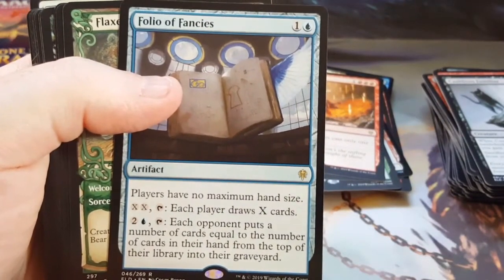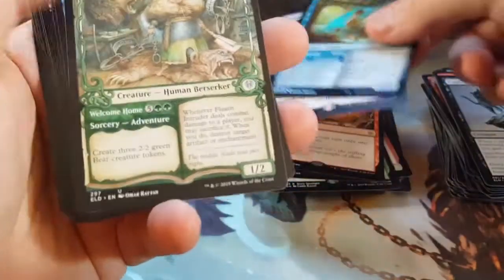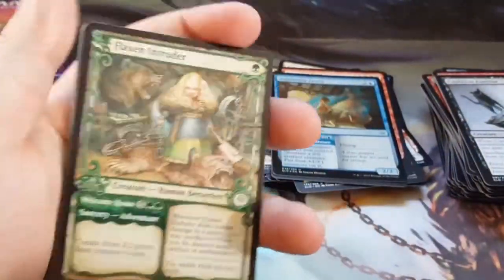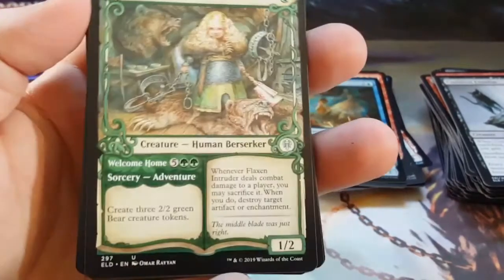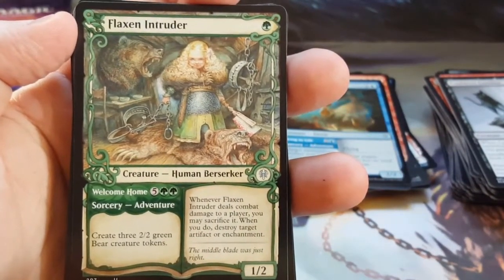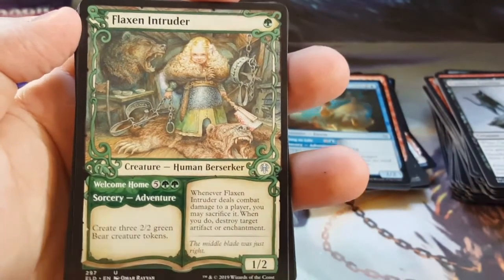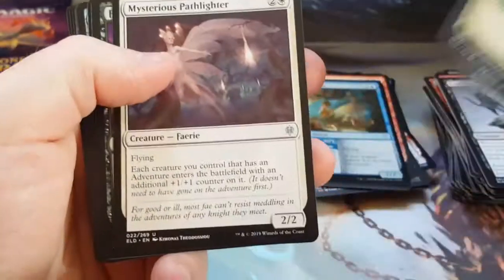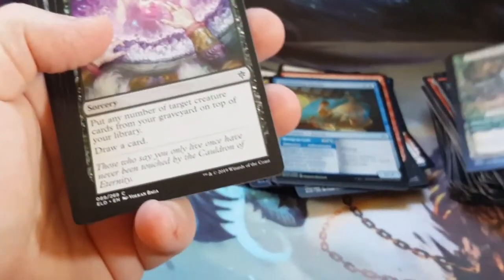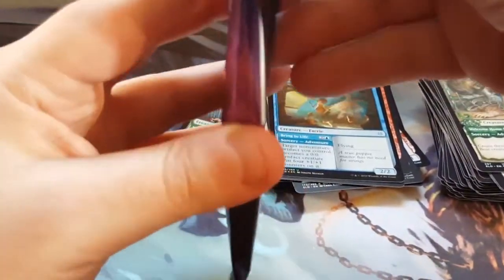I will put that card — the Flax and Intruder — into a Commander deck. This card offends me — look at her, she's just standing over the bears like a psychopath. I'm glad I got the alternate art one. I did like how they did that. And again, the Goldilocks and the Three Bears — Dance of the Manse. I didn't even see it at first. A friend of mine told me to look at the picture and I didn't know what they were. He said they're brooms. I said okay, or mops, whatever.